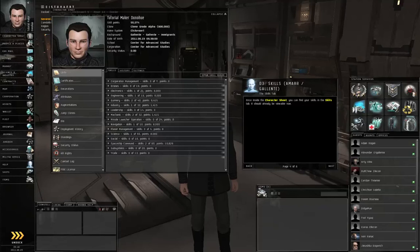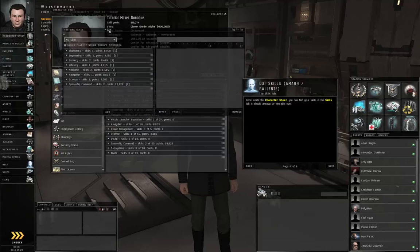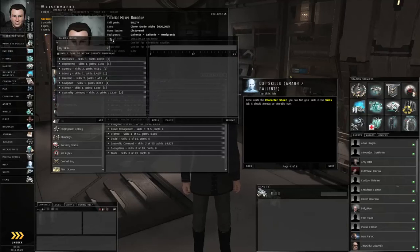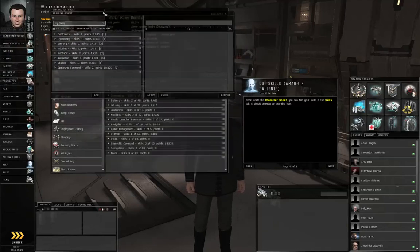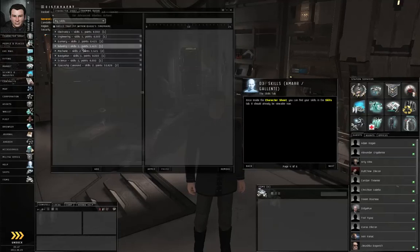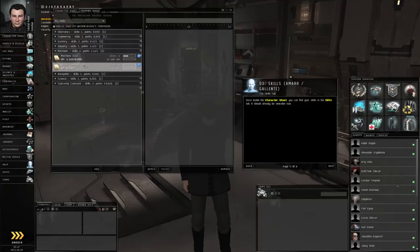Open the skill queue by clicking the button. I like to merge the training queue with the character sheet — left-click and drag the title bar of the training queue over the character sheet title bar until it glows, then let go. Left-click on Mechanic to find Repair Systems — that's the skill book we just injected. If you started as Minmatar or Caldari, it probably gave you a different skill book, since you'll be shield tanking rather than armor tanking — the difference will be explained later.